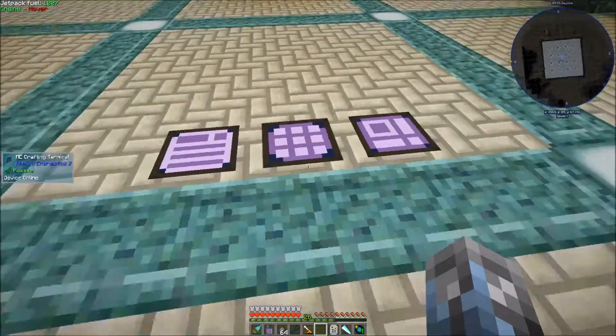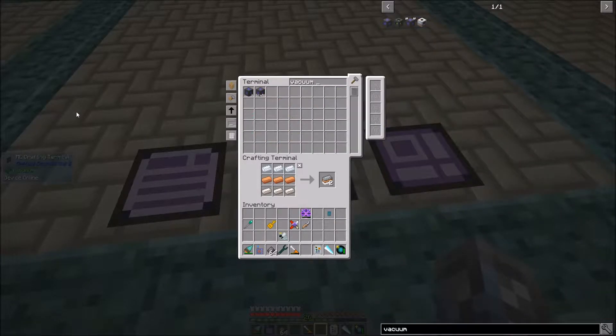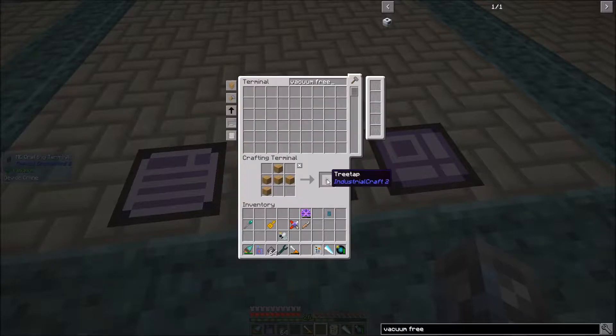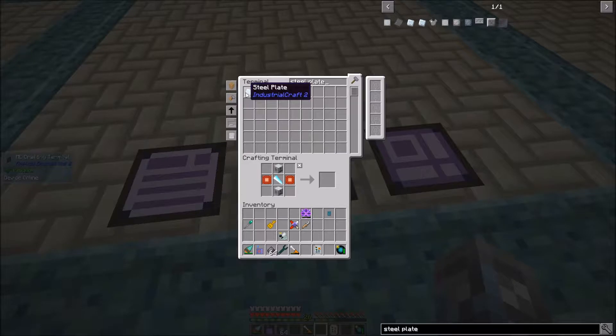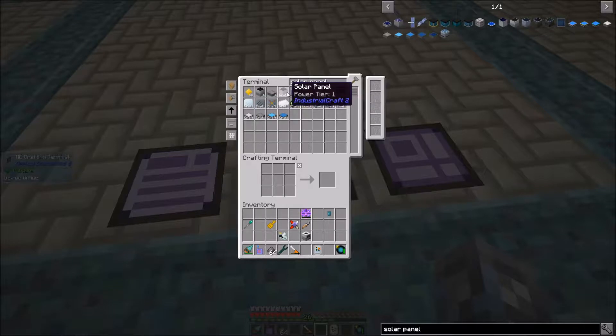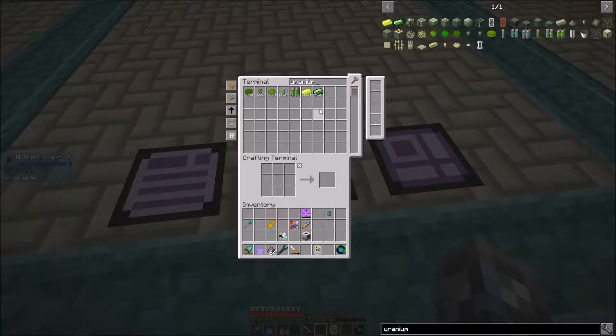What did I want in the vacuum freezer? So how do I make this? I need advanced circuits, steel plates, and extractors. We get two extractors, and steel plates times four. And this takes 64 EU and is medium tier — so that means I can get a solar panel of the hybrid variety. I'm still gaining on uranium, awesome.